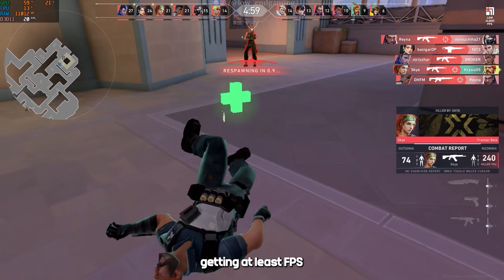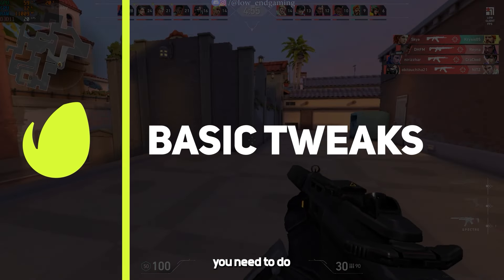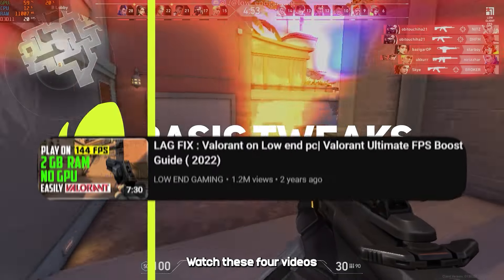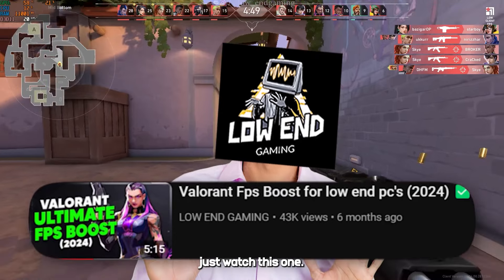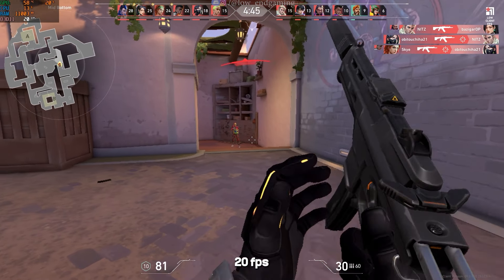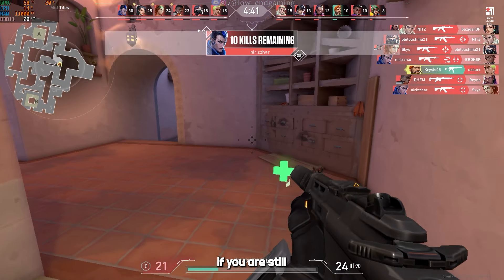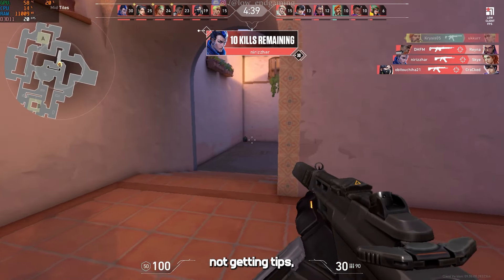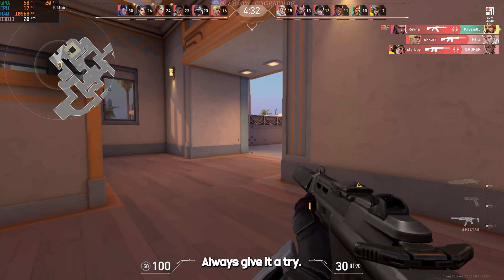If you are a beginner and you are not getting at least 20 FPS in your game, there are many basic tweaks you need to do before doing anything else. Watch those videos to at least get 20 FPS in your game. If you don't have time, just watch this one. So now you are getting at least 20 FPS, now we can go further. Please, even after doing all the basic tweaks, if you are still not getting 20 FPS, it's hard to get a smoother performance. But you can give it a try — always give it a try.